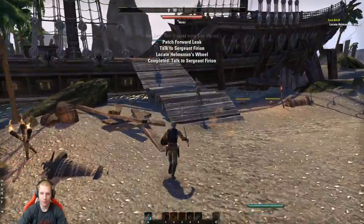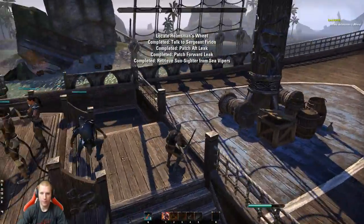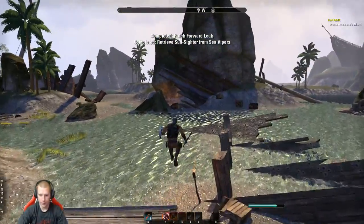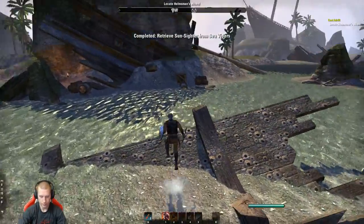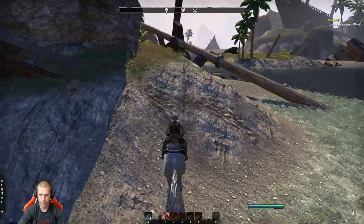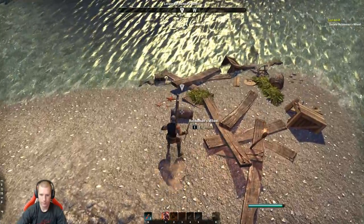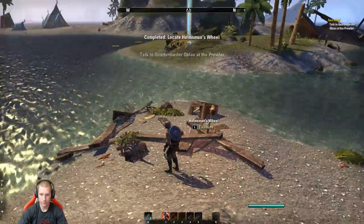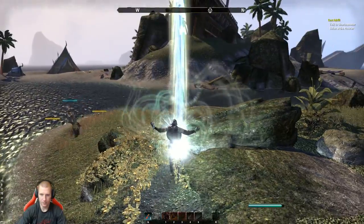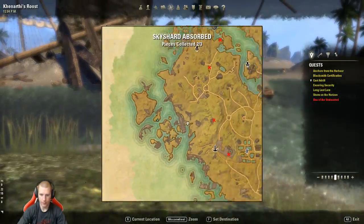I'm clicking — hopefully that doesn't screw the game up. A Skyshard! It's up there, so we need to go all the way back. Remember — three Skyshards equal one skill point, and always get these. That's two of three, so we gotta go back and pick up the last one.